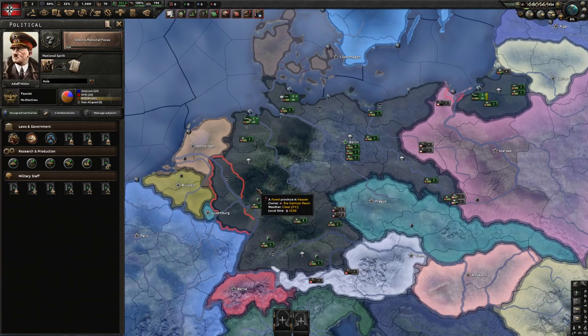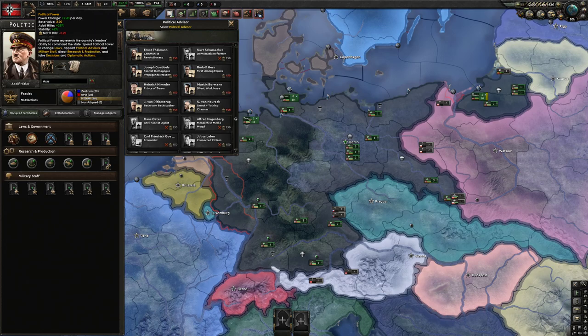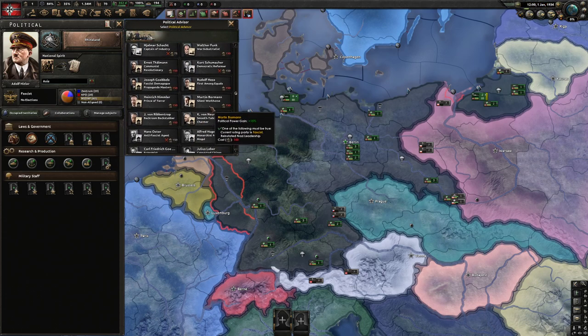Now on to the political power buys — you're not going to have time to purchase a lot. What I've learned over the years is if you go for political advisors that boost political power gain, you're not going to get a return on investment till years later. For example, Bormann gives you 15% to political power. With a political power change going Rhineland, that reduces to 1.43, and adding 15% gives a change of about 0.12 a day — very minimal. It'll take a couple years to get a return on investment, so we're not going to go Bormann. Adolf Hitler, which you get for free at the beginning of the game, already gives you a political power gain of 25%.